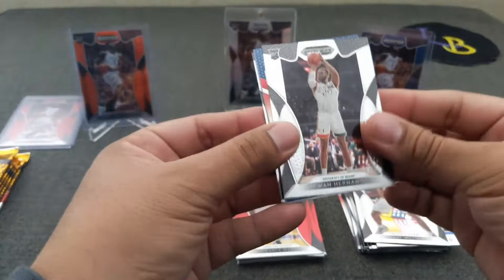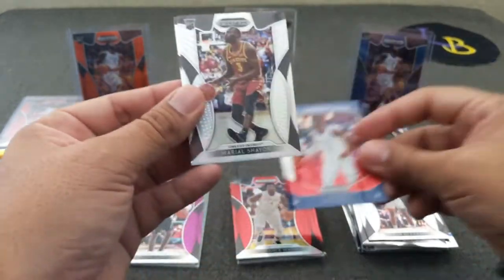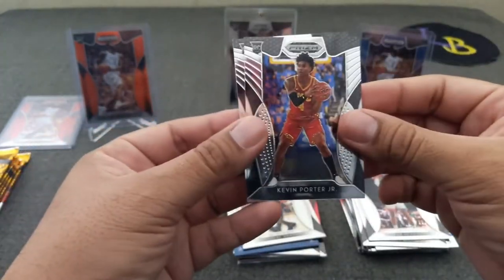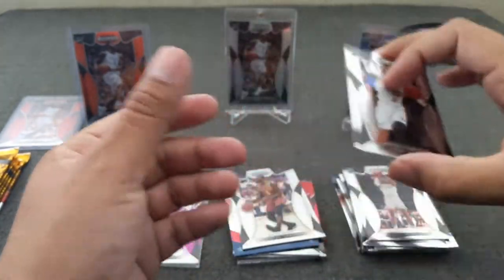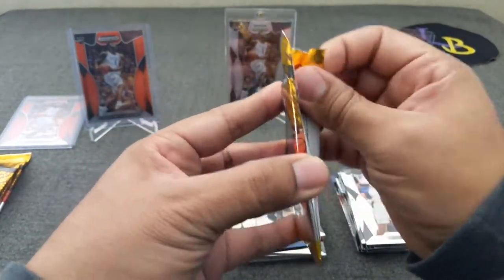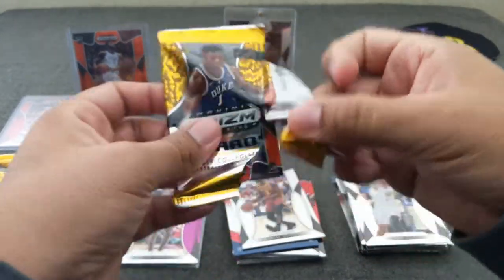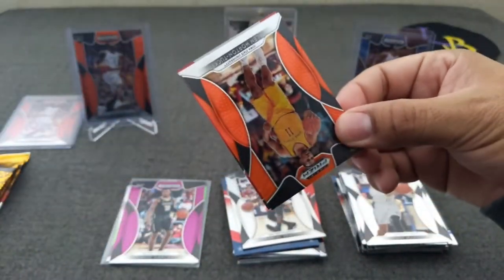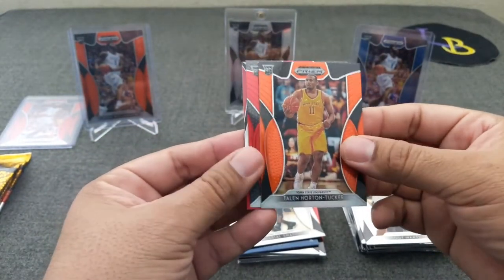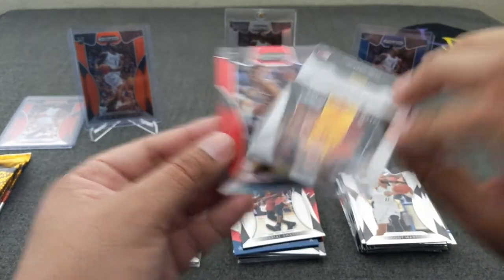Okay — DeJuan Hernandez, RJ Barrett red, Shayok silver, Kevin Porter Jr., and Cody Martin. That one felt like it had extra cards — did you guys catch that? I'll have to re-watch and see. Whoa — here's a THT orange! This one has less cards, and this one has the auto too. THT orange — I don't believe that's numbered — and Jackson Hayes. And the auto...